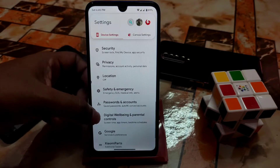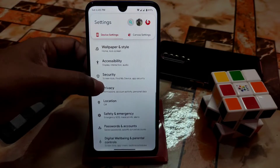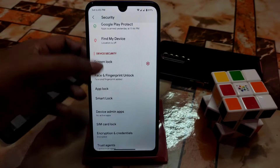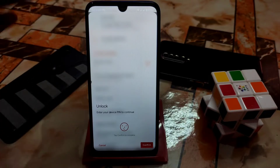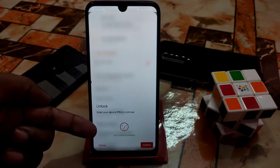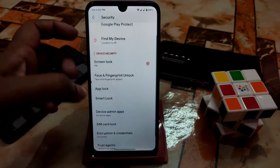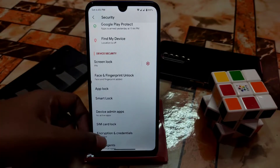Now let's talk about security. We have face unlock and fingerprint - everything is pretty much fine. You can unlock your device and there is an app lock. The user interface is really very different from other custom ROMs. You can use face unlock, fingerprint, pin lock, and pattern lock. Smart lock and encryption and credentials are also here.